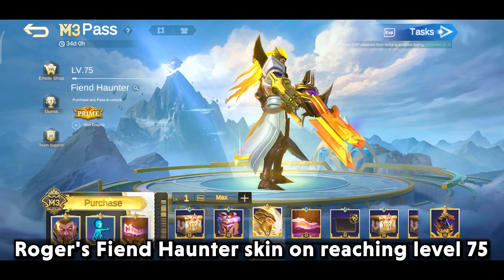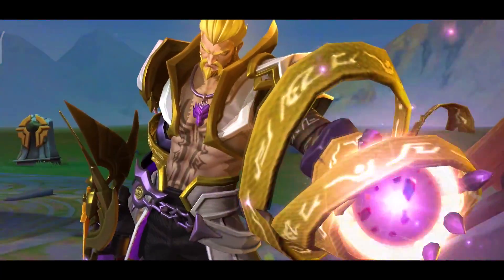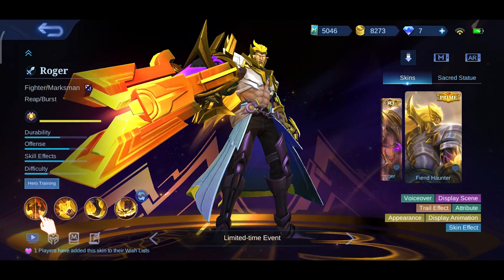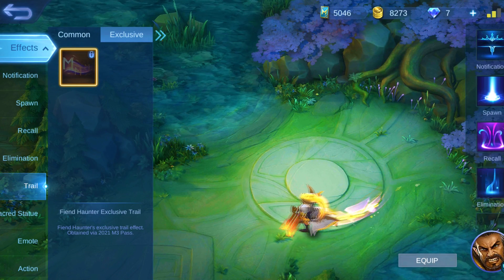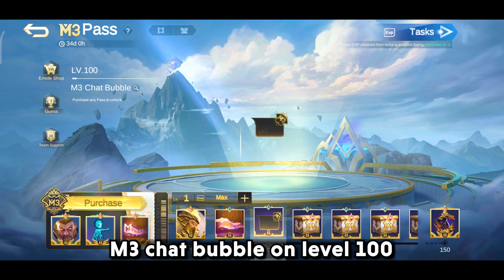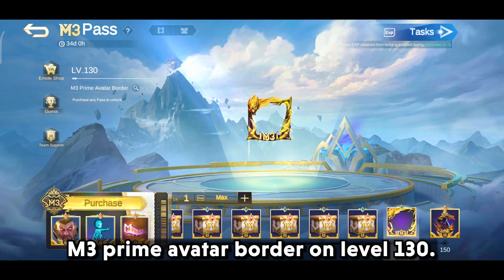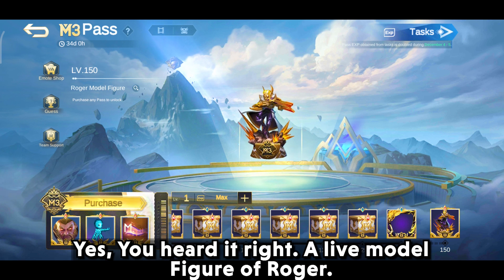Roger's PN Hunter skin on reaching level 75, PN Hunter trail effect on level 85, M3 chat bubble on level 100, Aldous King of Supremacy skin on opening 16 chests of glory at level 125, M3 prime avatar Roger on level 130, and they are also giving you a model figure on level 150 — yes, a live model figure of Roger.